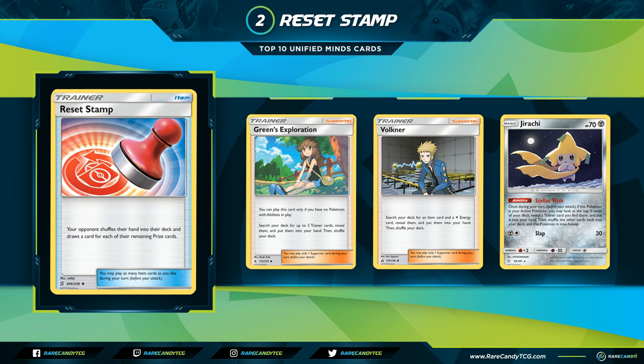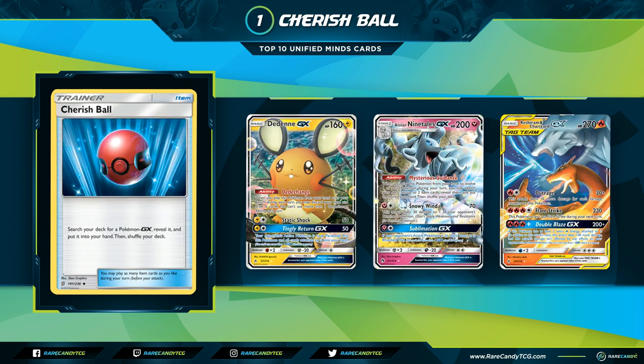Reset Stamp punishes decks that get ahead early without thinning out their deck. Against Reshiram Charizard, if they take a knockout on your Tag Team, you bump their Giant Hearth, play Reset Stamp, and knock out their Active — they could just lose from that point. If your deck has a few extra spaces, I would definitely put this in and try it out, because it increases the number of games you win in situations where your opponent gets ahead and stays ahead.